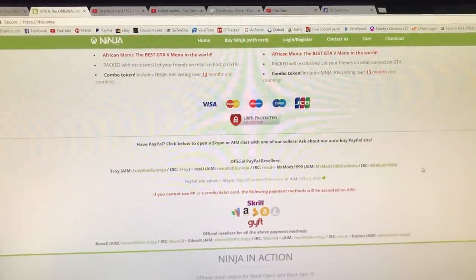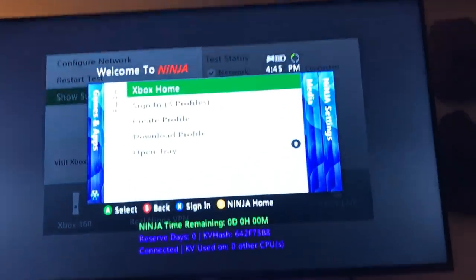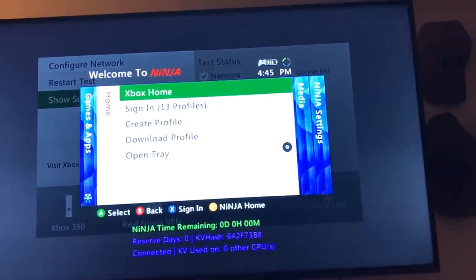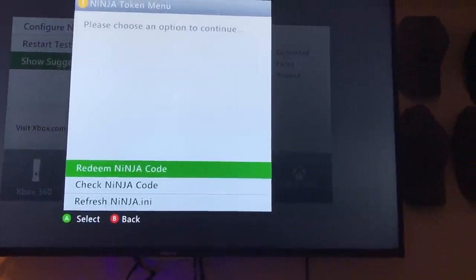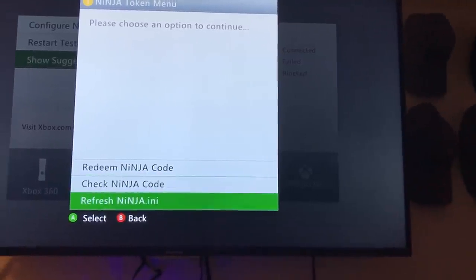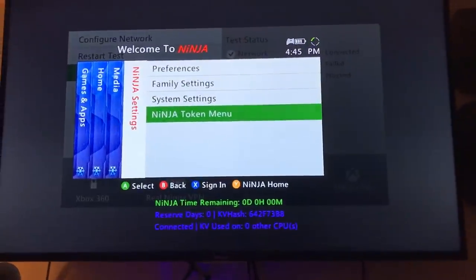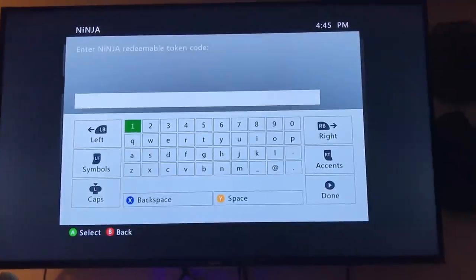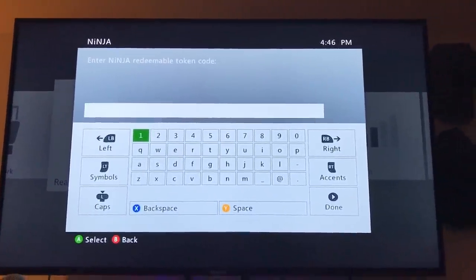Once you do that, once you buy a code, you should get a token in your email. Then once you get that token, you're going to click the guide button and this should load up — it should be Ninja. As you can see at the bottom, it says zero time remaining. If we go all the way over and down to Ninja Token Menu, and then we can redeem token, check Ninja Code, refresh Ninja INI. Basically the one we're looking for is Redeem Ninja Code. Click that, then this will load up, and then you can type in your code. Make sure your code is actually for Ninja and not for some other server.